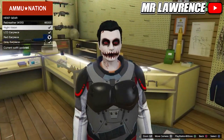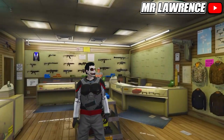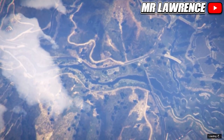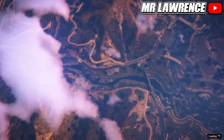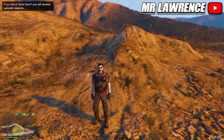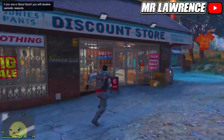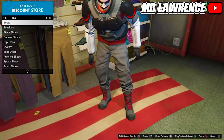Go to the gear section and equip any earpiece. Now tell your friend to fully close his application, then join someone in a different session. You can also use your friend when he restarts his game and is back online. When you're back in online you'll have the outfit. Save it and you can now make your own cool grey joggers outfit.